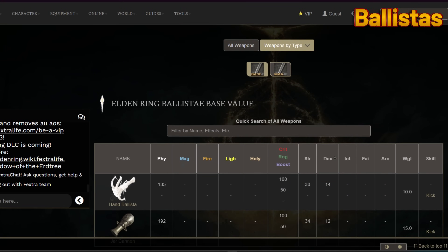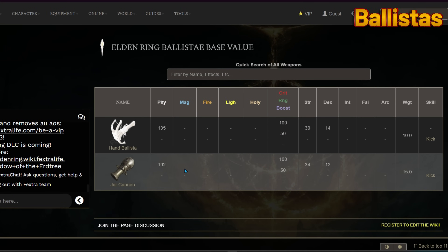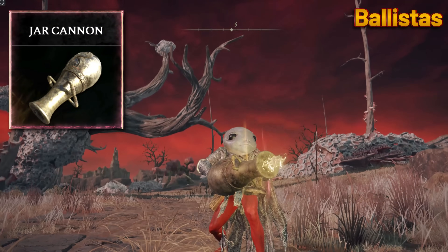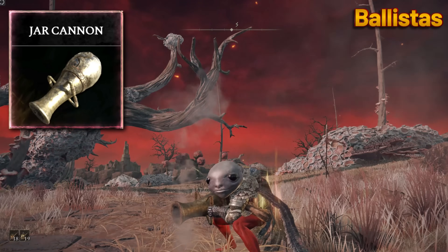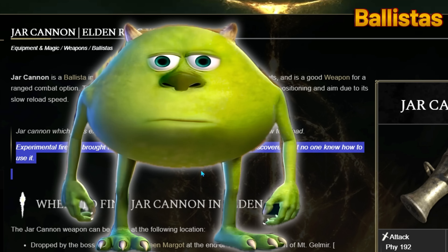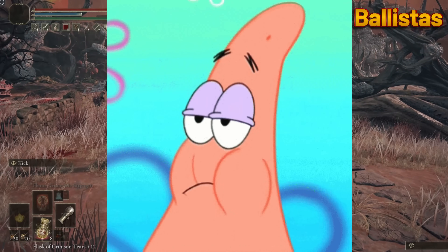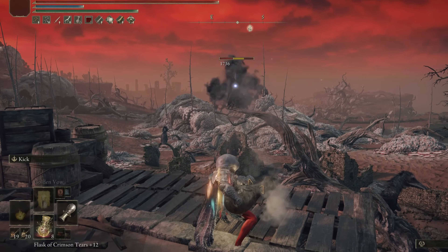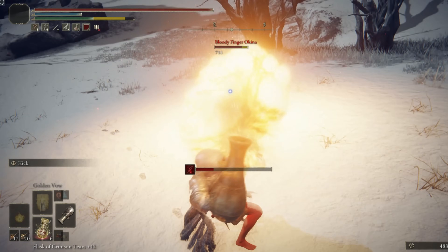Ballistas. After hours of debating and contemplating, I finally chose the Jar Cannon. Experimental firearm brought to the Assault on Volcano Manor, where it was discovered that no one knew how to use it. Using the right buffs, you can get some serious damage.